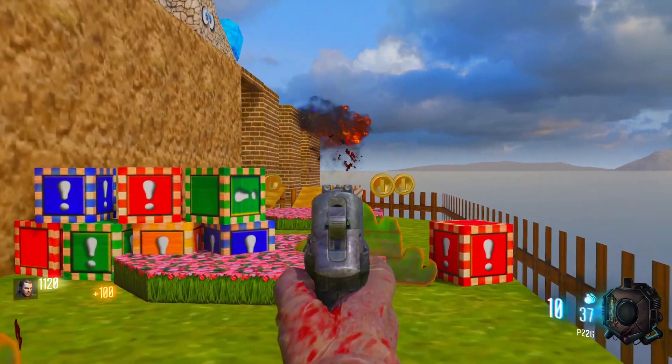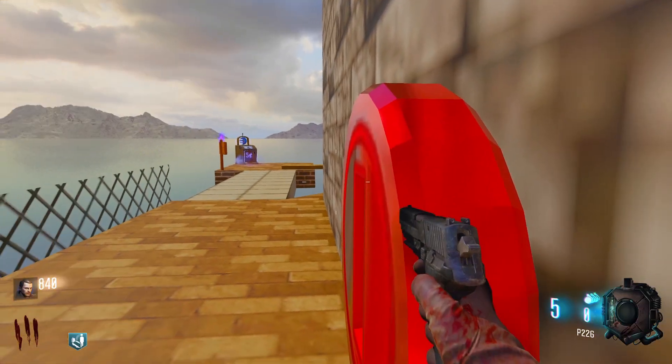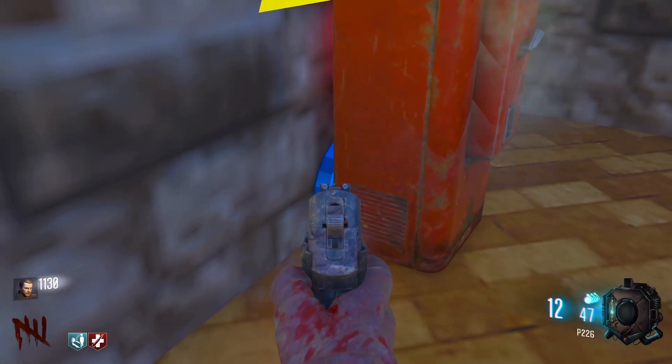If you need some extra points you can shoot or knife the coins around the map. The yellow coins will give you 100 points. The red coins will give you 200 points. And the blue coins will give you 500 points.